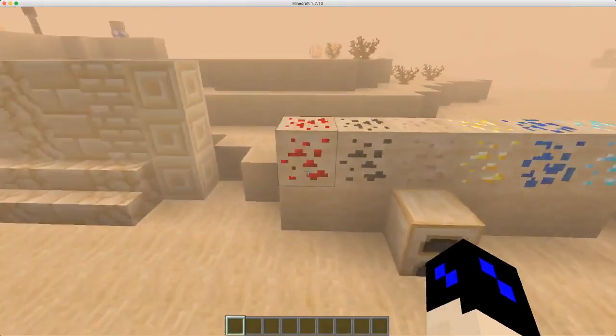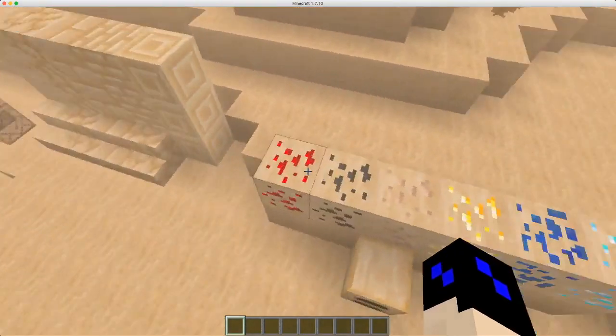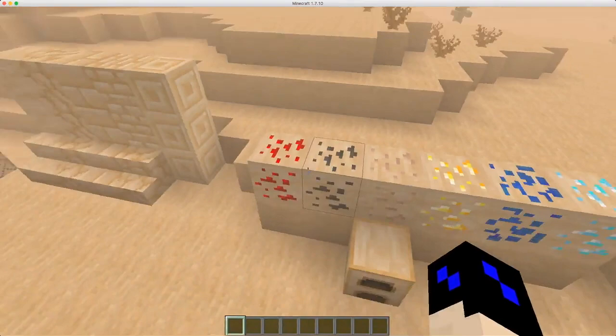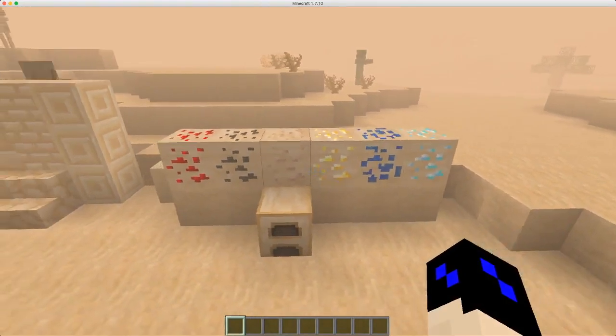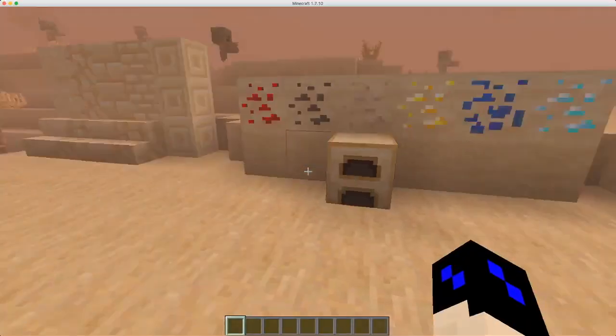There's also ore, but it's all just the vanilla ore in limestone form, which is actually kind of cool — they have all the vanilla ores but with a different texture. Everything is exactly the same; the only ore that didn't make it was emeralds. And there's also a limestone furnace which works exactly the same as a normal one.